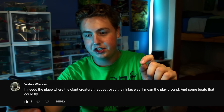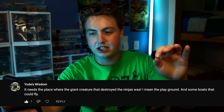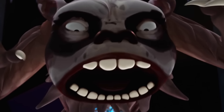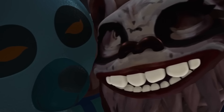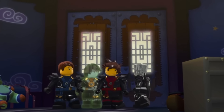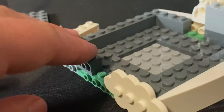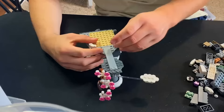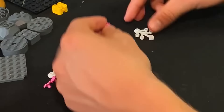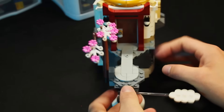It needs a place where the giant creature that destroys the ninjas was — the playground. That place is a torture room! Now I have to look up the name of that creature because I forget — Nimbus. Phenomenal character. Like his lightning belly. Let's make his little house. I made a rock structure going up, but it looked really bad so I destroyed it. I made another rock structure with a little bridge going out to a smaller rock structure, and put a very beautiful peach tree on it.